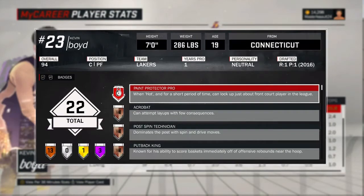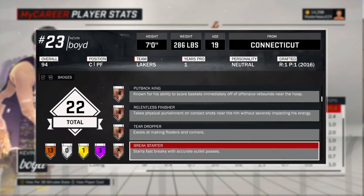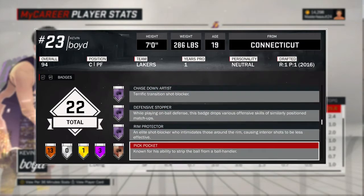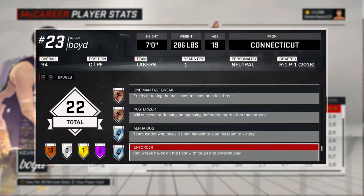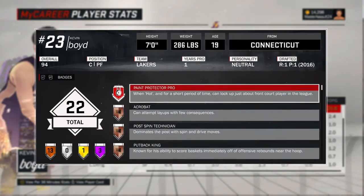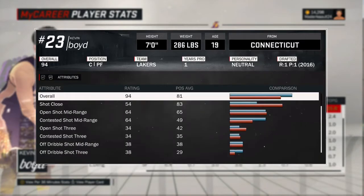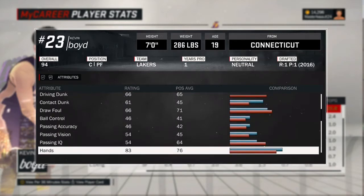Maxed out wingspan. You want to get all these badges right here — these are must-have badges for your paint protectors, so you definitely want to try to get these. They're very useful and make your paint protectors very dominant. You also want to get reaction time at 99, and it helps you a lot. Try to get your free throws at least 80, so if you're playing pro-am you can knock down those free throws.